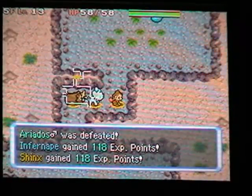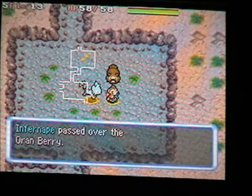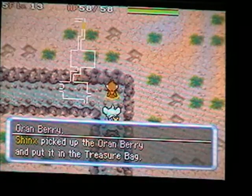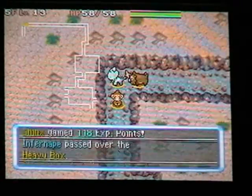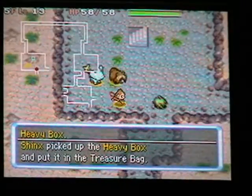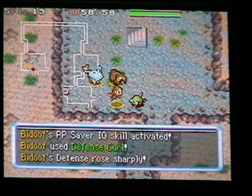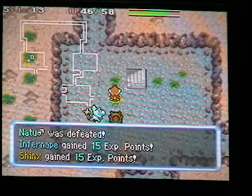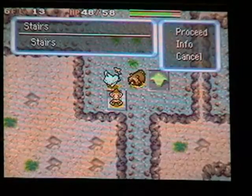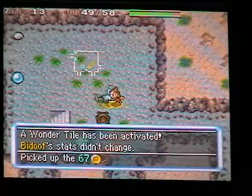There we go! Good old Stab! Is that an Oran or a Rawst? The Natu Nightshade inflicts the same damage as the user's level. The Natu here are all level 13. Two floors in a row right next to the exit.